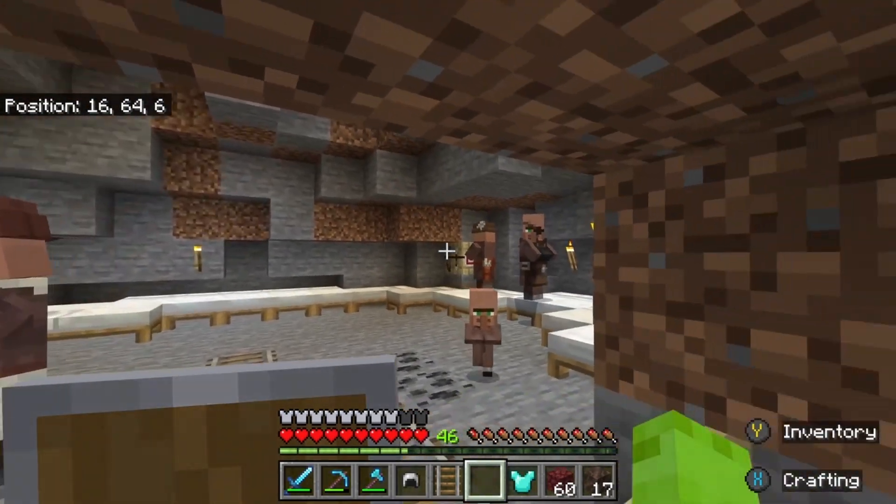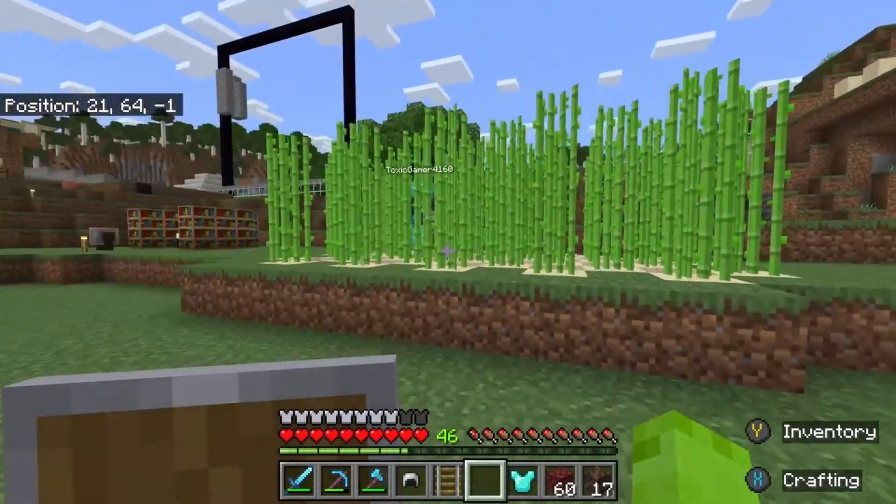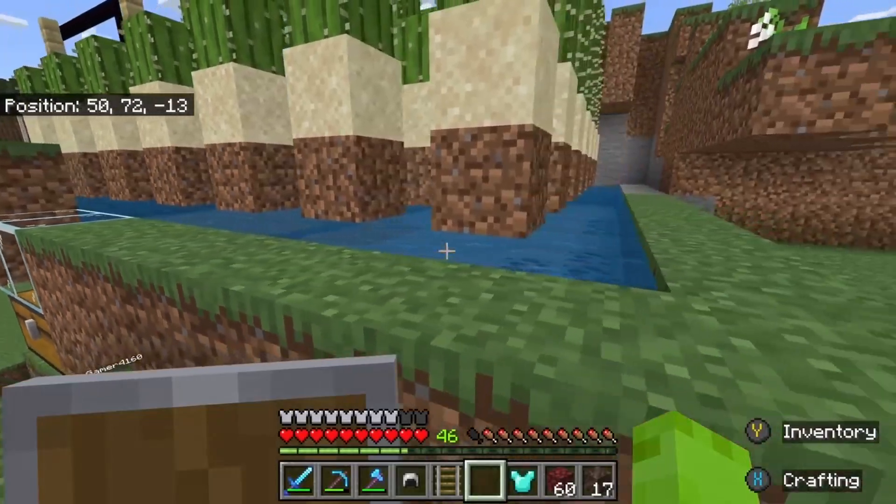And then here is that villager dome, and then there's this nether portal. Then there's some sugar cane here, and then we have this cactus farm up here, which I made.